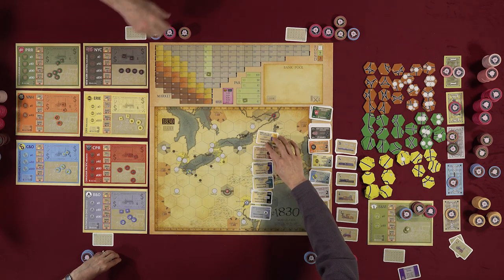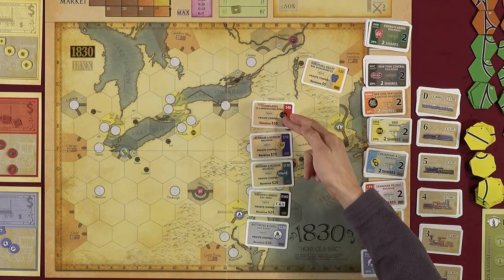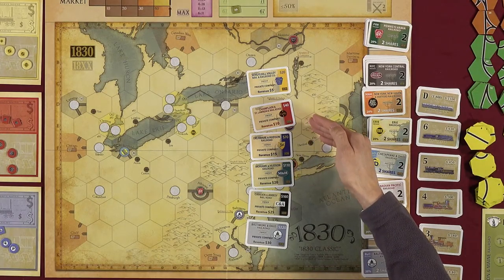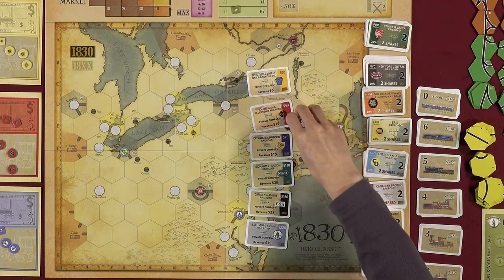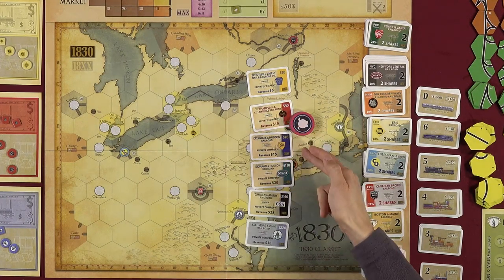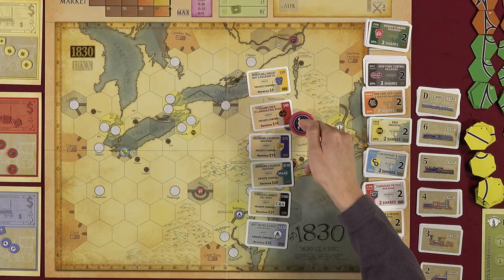The auction works as follows: on your turn you can buy the cheapest private at face value, or place a bid on any other in increments of $5. For example, you might bid $45 on CSNL. The next player can then bid $50 or higher, or buy another private outright. If only one player has bid on a private, they win it immediately when all others pass.